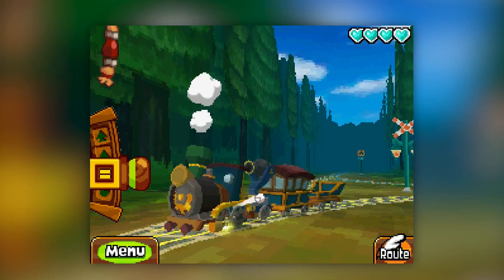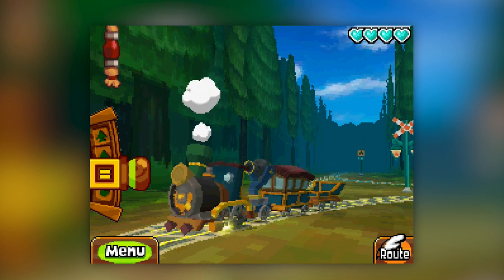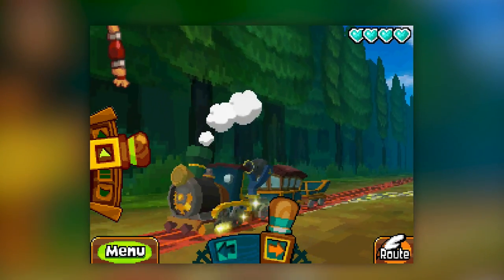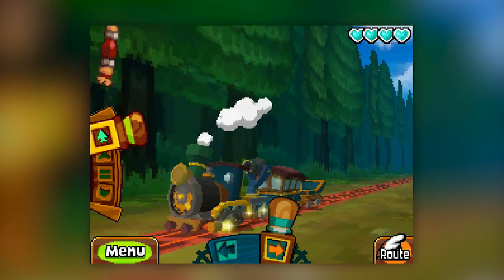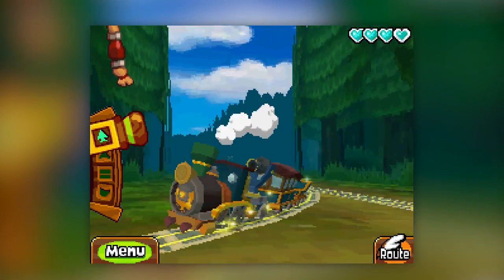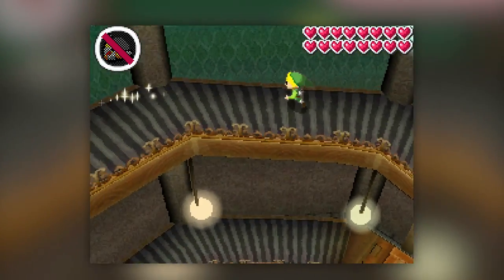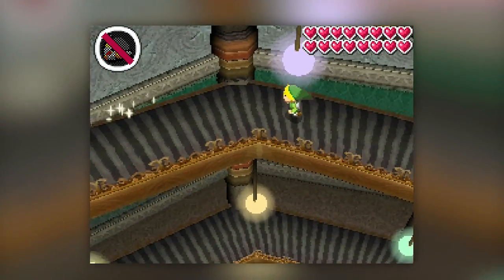DS game Spirit Tracks has lots of good examples. Listen to how the train section music dynamically changes as you speed up, and in the Spirit Tower more instruments are added to the song as you ascend this central staircase, which gets taller and taller as you complete the game, giving you a truly epic feel when you reach the final floor towards the end of your adventure.